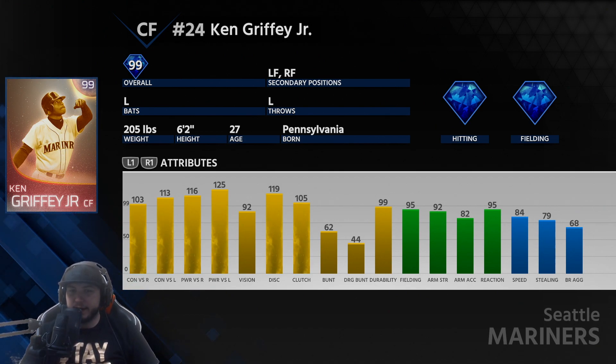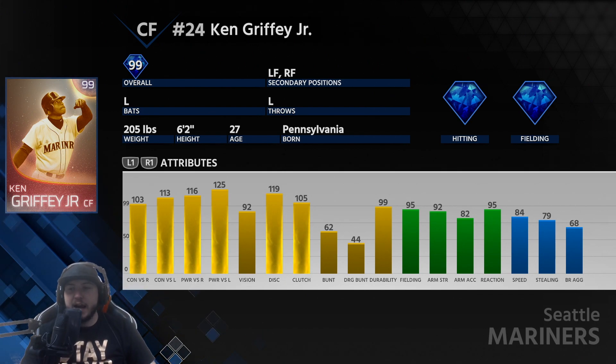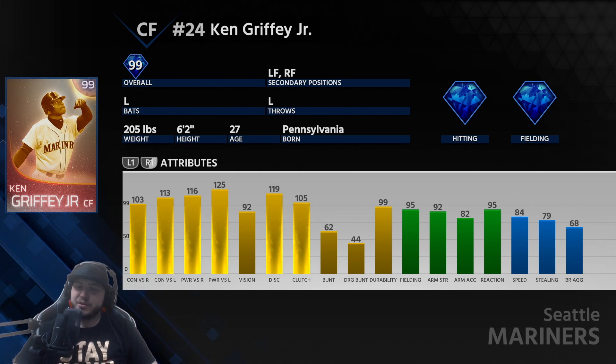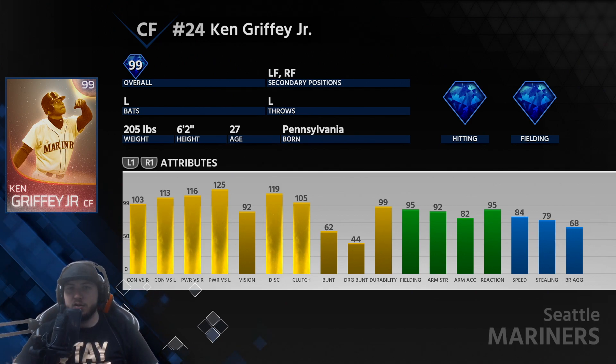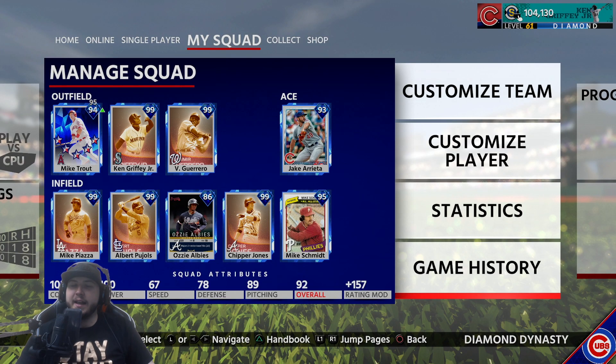His fielding stats are unbelievable: 95 fielding, 95 reaction, 92 arm strength. And his speed — 84 speed, 79 stealing. He can do it all; he is a five tool player and that's why he is the best player in MLB The Show 18. We have him on our squad and I'm excited. Make sure you leave a like and subscribe down below if you haven't already.